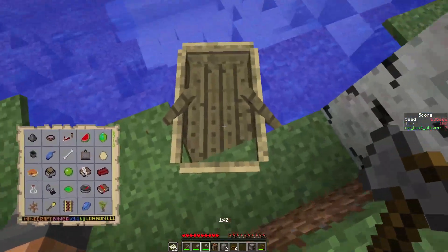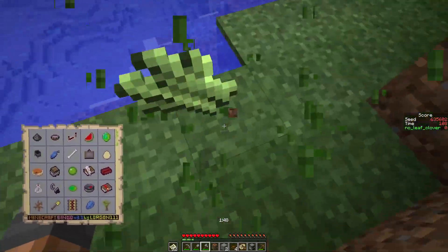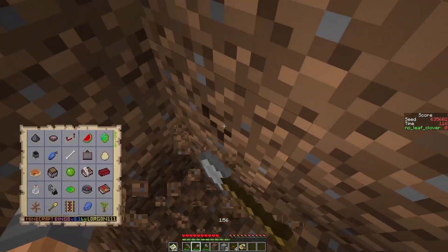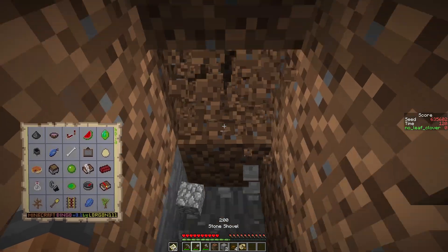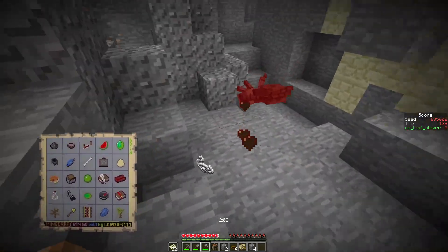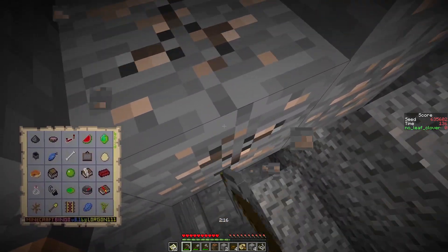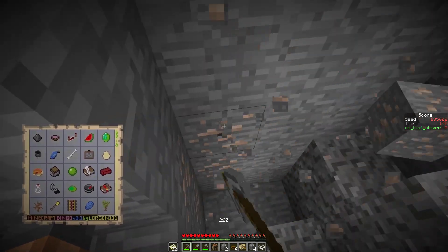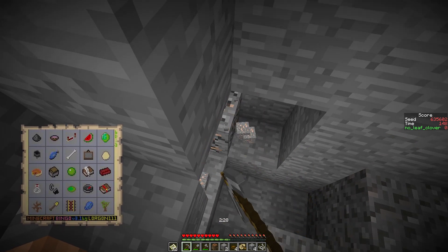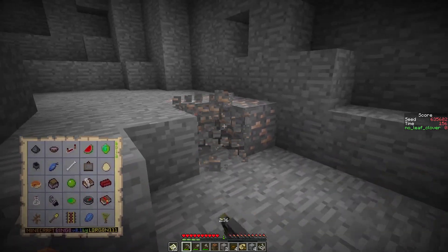Let's not worry about that right now. We definitely want to grab that pumpkin, and I think there were some mushrooms of both kinds in this form somewhere too. That sounds dungeon-y to me — it's probably not, but whatever. You do want at least two iron for the shears, and that's more than two — that's a lot more than two. It's a good starting vein there.